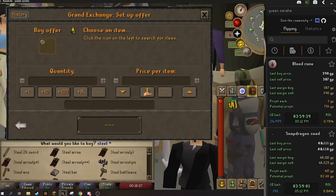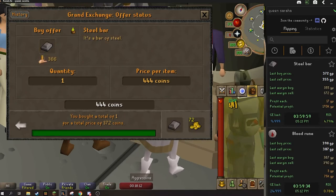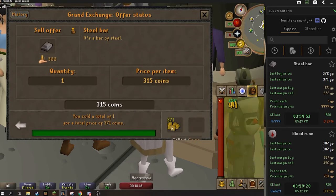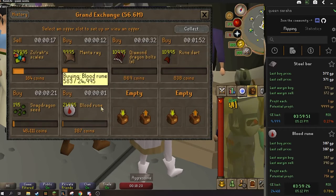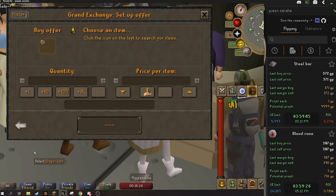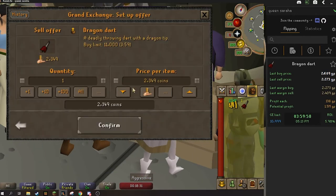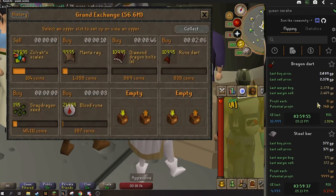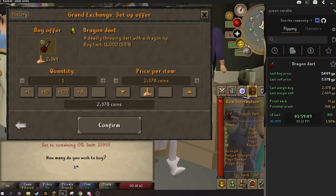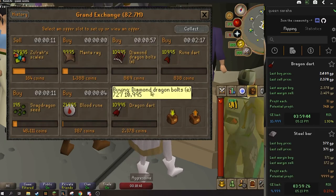The next one to check out is steel bars. Usually it doesn't have that great of a margin, but sometimes it has like a 10 plus GP margin. Yeah, it's a one GP margin on it right now — but always keep an eye on steel bars because they are extremely consistent. Dragon darts is going to be our next one. See what we can get out of the dragon darts — 31 GP margin. Get these if you have closer to the 20 mil cash stack. Dragon darts are a really consistent item.